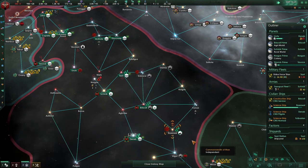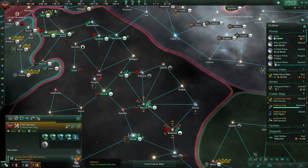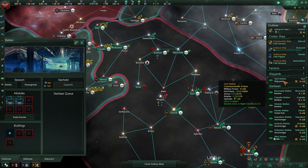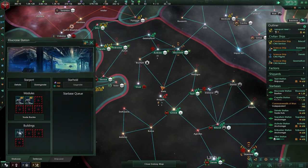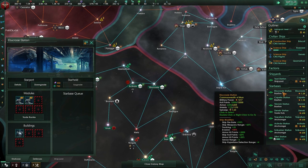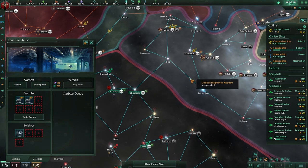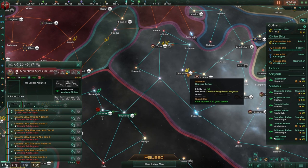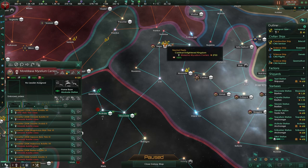Let's get rid of you - we don't need you anymore. We can't repair you, we don't have to upgrade you, which is quite nice. We did have to do that in Star Trek New Horizons. Let's see - Bastion. And look at this, we can now see their ships and we can see that they are definitely not weak.